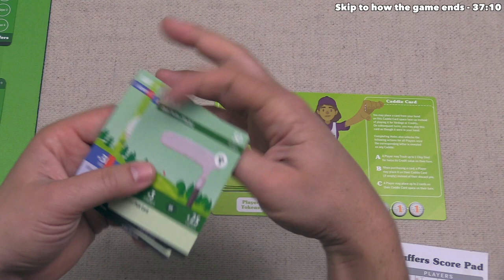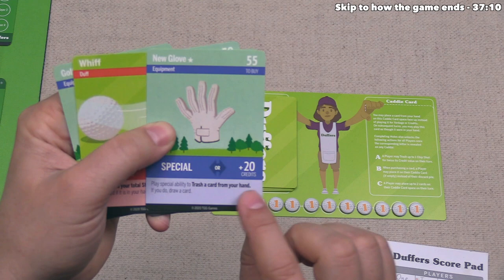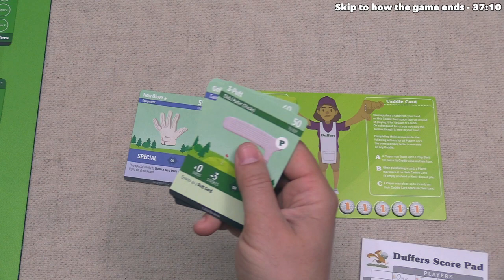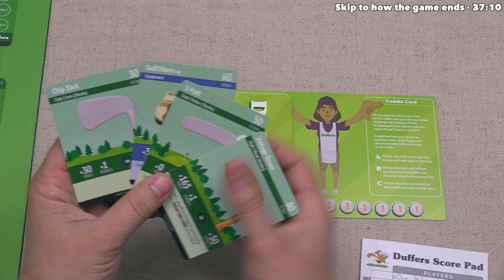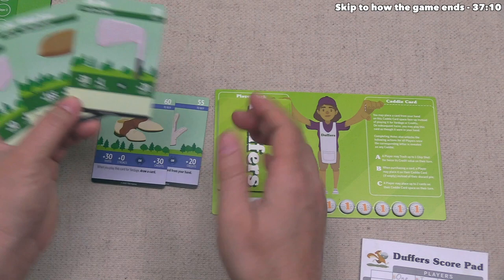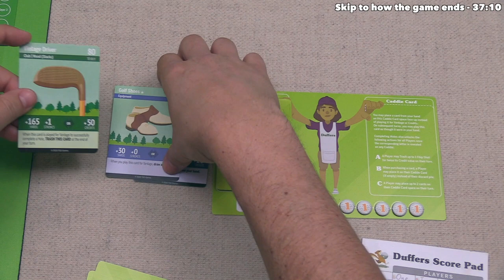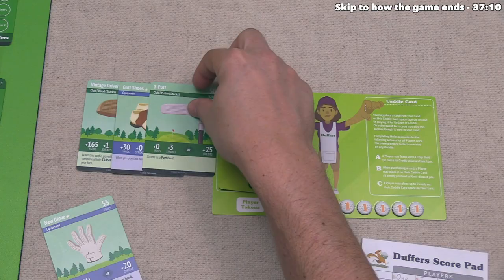Now we get to go. Looking at our hand, we have a new glove and a whiff. The new glove lets us play its special ability to trash a card from our hand and draw a card. Let's use that to trash the whiff — and we drew the vintage driver. With the driver and a putter, we should be able to complete a hole. Let's also play the golf shoes, which give 30 yards and let us draw a card — we found another chip shot. We begin with the vintage driver for 165 yards, add the golf shoes for 30 more, putting us at 195 yards. We also play a putter. We have two chip shots left which could add 20 or 40 more yards.